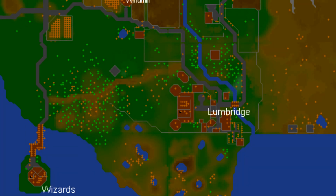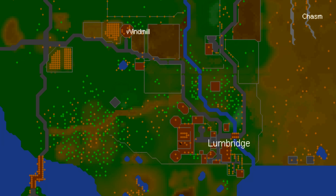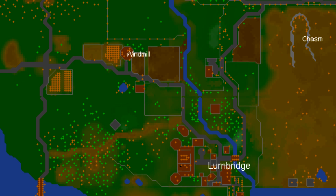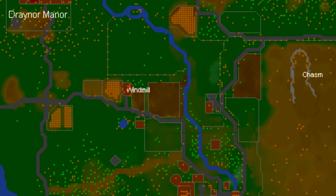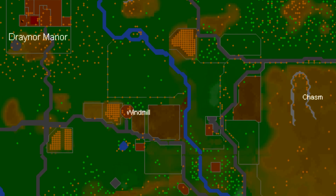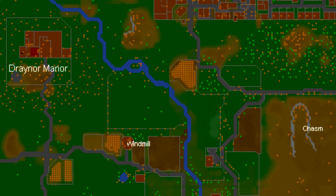RuneScape was originally released to the public January 4th of 2001, and obviously back in RuneScape Classic the map looked quite a bit different, but the map on release was very simplistic — only really 7 different locations. It had Lumbridge, the Lumbridge Swamp, the Draynor Manor, the Wizard's Tower, the entire town of Varrock, the Barbarian Village, and something called Ghost Town which would later be renamed to Edgeville.